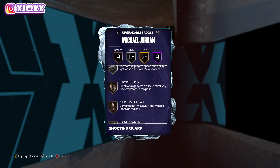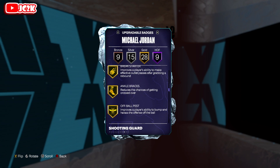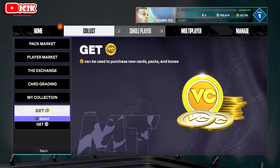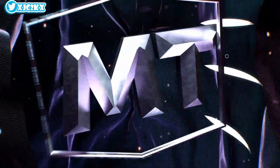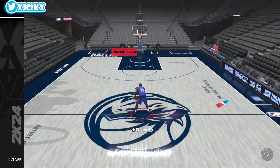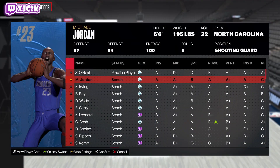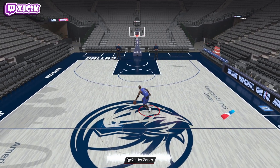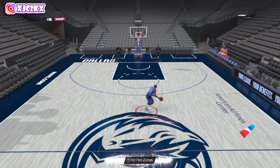Looking at badges to add, I would say Corner Specialist if you can upgrade some of these bronze and silver badges. Overall, MJ is looking like a dog. No Agent 3s, no Limitless Range — that's about it in terms of key badges he's missing. He's also missing Anchor, but I don't think that one's super crucial on a guard at this point in the game. He does move really well this year — the MJ actually moves really, really nice, which I think is a huge W.